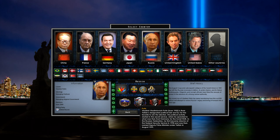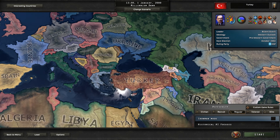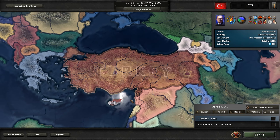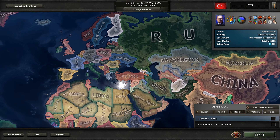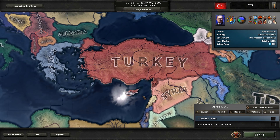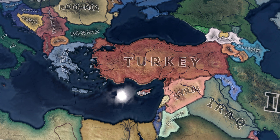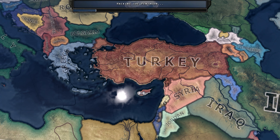We're going to be starting a brand new campaign series here today as Turkey, beginning in the 2000 date. The main objective of this series is to rebuild the Ottoman Empire as best we can. It's going to be a lot of fun — a lot of neighbouring countries we can look to take over, and we're right near the upcoming modern conflicts in and around the Middle East as we load in.